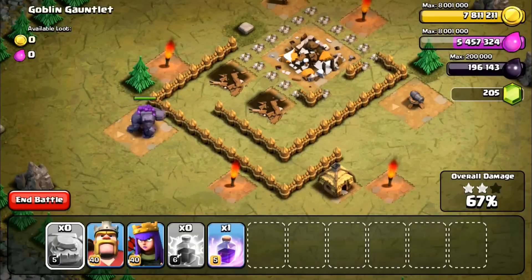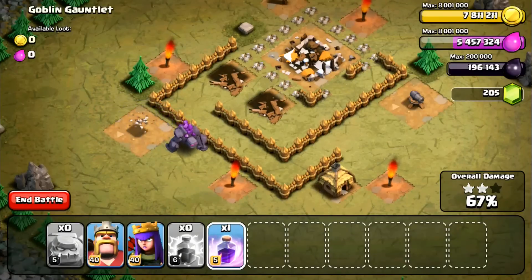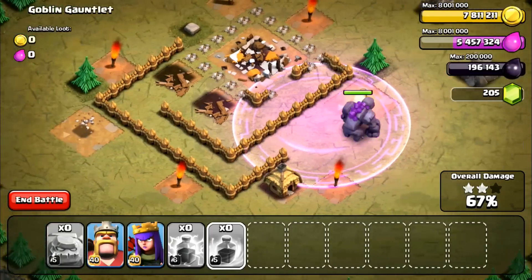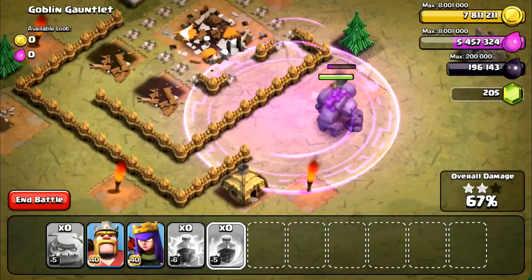The golem has successfully taken out the walls. Look how fast this golem is — this has to be the fastest troop in the game. He's going for the hut... he's gonna walk by the hut and ignore it. So I've got to rage him up — that's the only way he can kill that cannon.